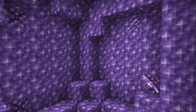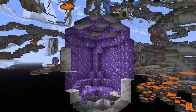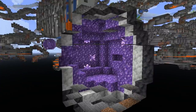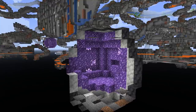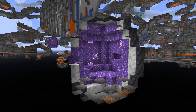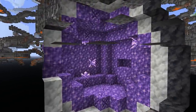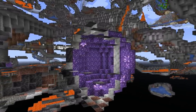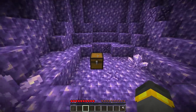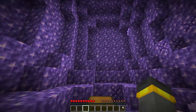Something like this geode right here — it would technically work, but do you see how many amethyst buds are here? Not very many. So maybe something a little bigger would be better. We took steps in a direction, but this geode is actually smaller — not good. But this geode right here? Yeah, that's definitely more like it. This is a pretty decent-sized geode; it's perfect.